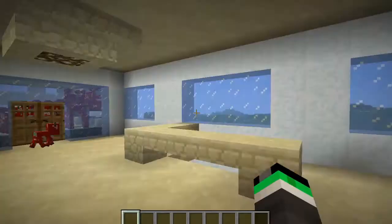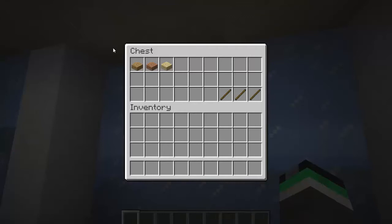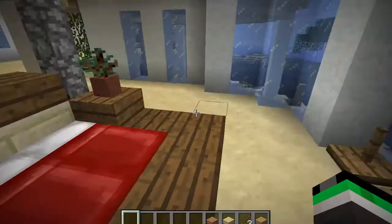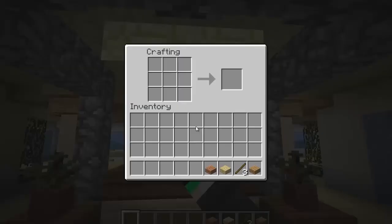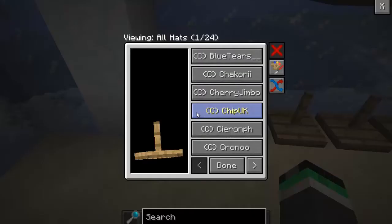So, first off, in the Hat Stand Mod — hello, Mr. Creeper, I didn't even know you spawned here. Where'd you come from? Anyway, in the Hat Stand Mod, let's get started with how to build the Hat Stand. What you need is one slab and one stick. It can be any type of wooden slab at all and any type of stick. I know, it's weird, right? Oh, here's my crafting table right above my bed. You put your stick in the middle and you put your slab underneath to create your Hat Stand. I have a lot of these over here, so let's just get rid of this one.